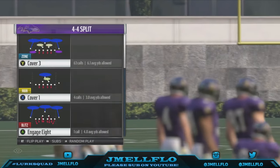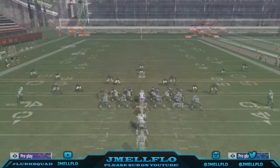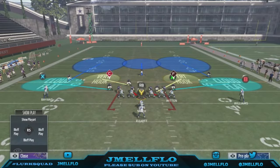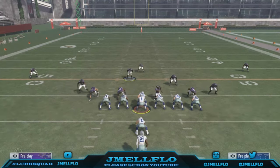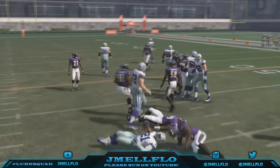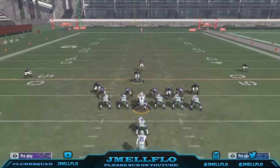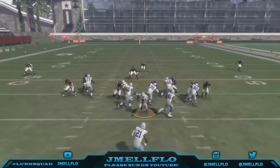Now we're gonna talk about the most common formation in most people's playbooks — the 4-4. Same concept: base the line, spread your linebackers, crash the middle, QB contain. You can spread your linemen too if they're really spamming the counter. You have run fits on the Cover 2 Invert out of the 4-4. The only thing you need to watch is the middle — if you don't want to watch it yourself, put a linebacker in the deep blue, then base the line, spread your line, spread your linebackers, and crash the middle.